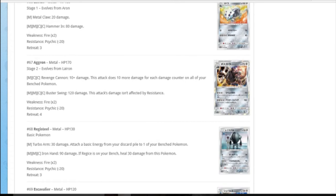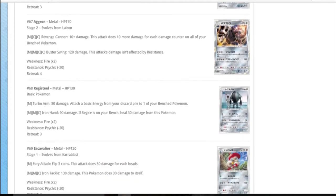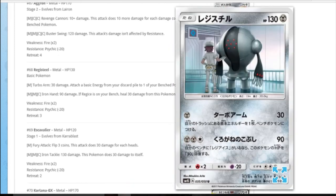Aron and Lairon just evolve into Aggron. Revenge Cannon: 10 damage plus 10 more for each damage counter on all of your opponent's benched Pokemon. I see you're playing Tapu Koko - that's alright, you keep spreading mate. Then Boss Swing for four: 120, no resistance. Aggron's HP's not great either at 170 on a stage two. 170 on a GX is really good but it's just within reach and distance of everything. It looks cool though.